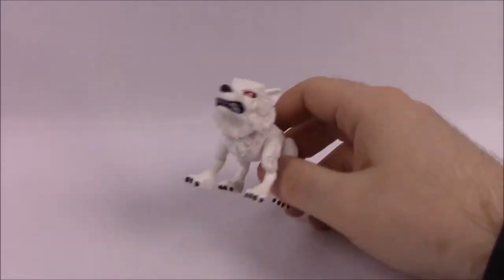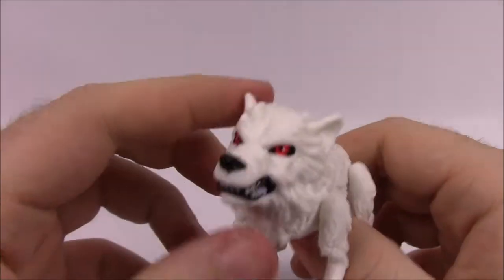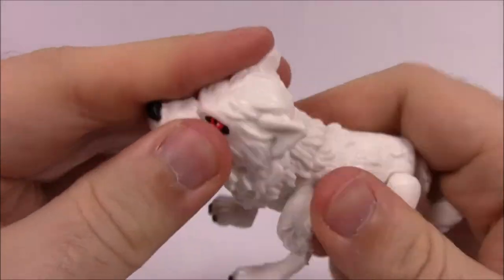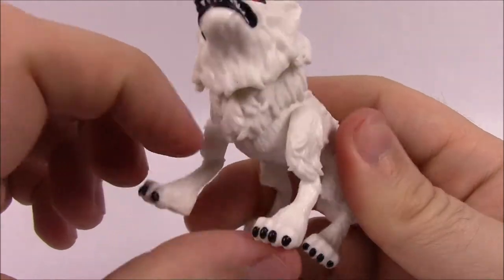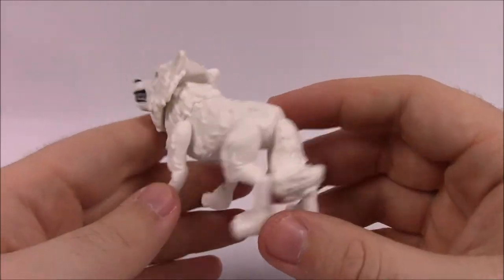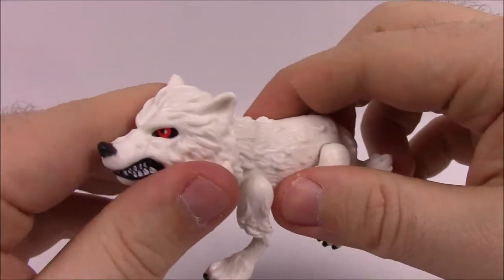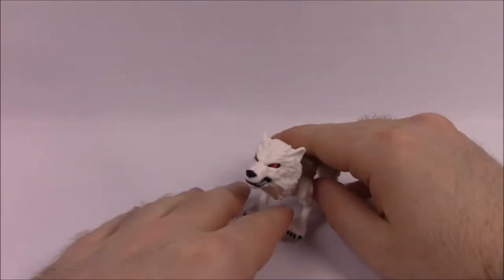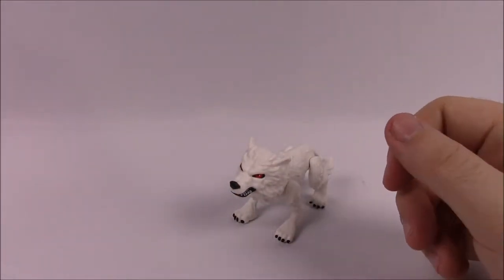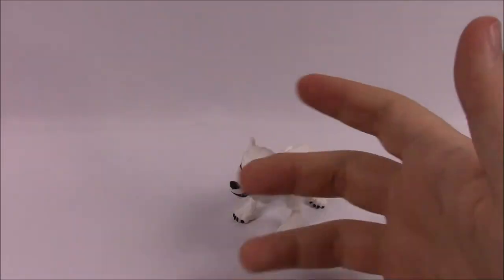Now we get into the animals. First up here we have Ghost, which of course is a direwolf — an albino one. He's got all white fur and red eyes, which really stick out on this figure. With these animals, they do have some moves: the head can twist around and the arms can move back and forth. He's supposed to be a giant wolf. The tail can move around, and he's got nice gnarly teeth — looks very cool. Ghost's card says he's one of six direwolf pups found by the children of House Stark, adopted and raised by Jon Snow, and is an albino with white fur and red eyes.